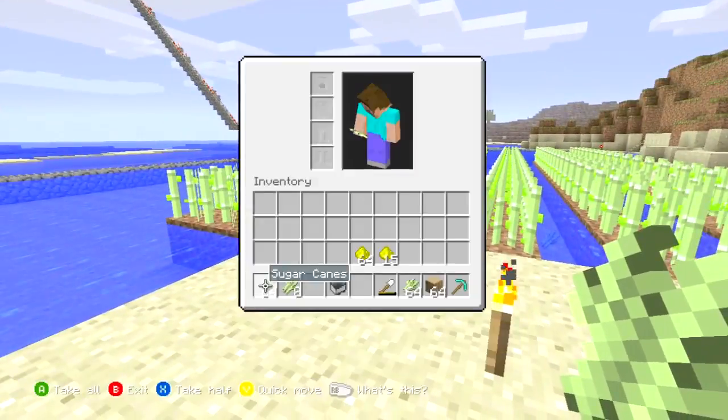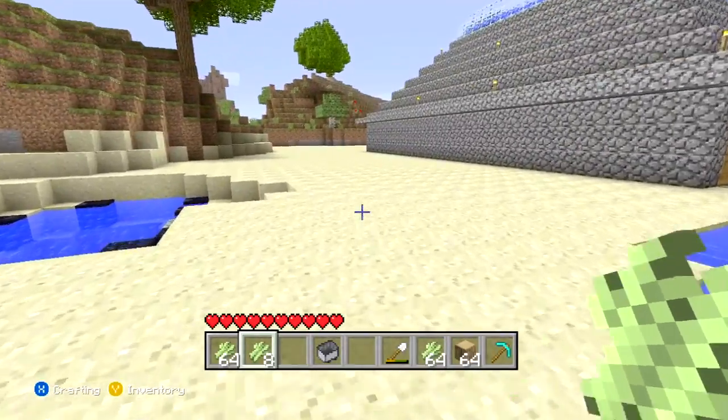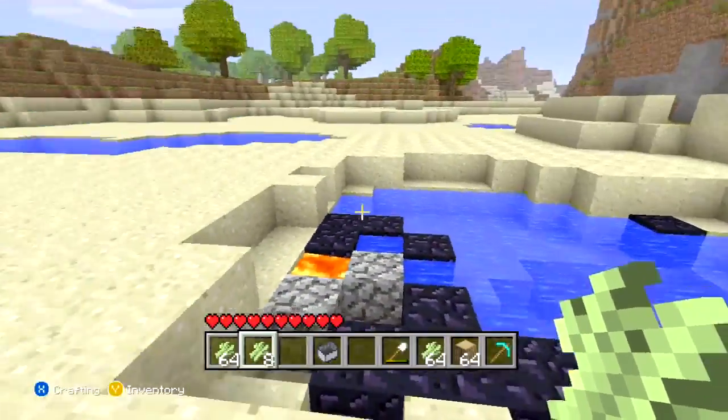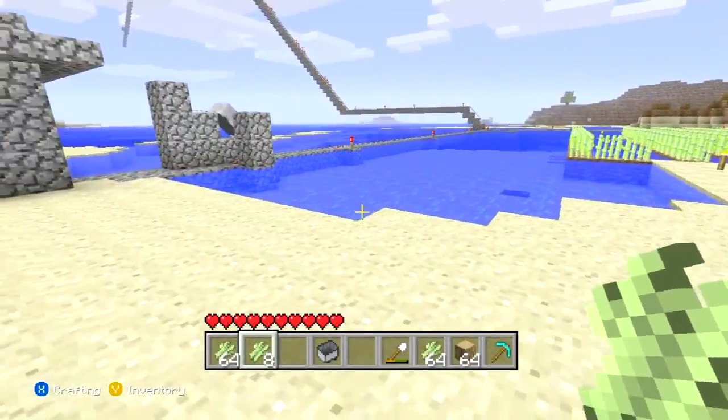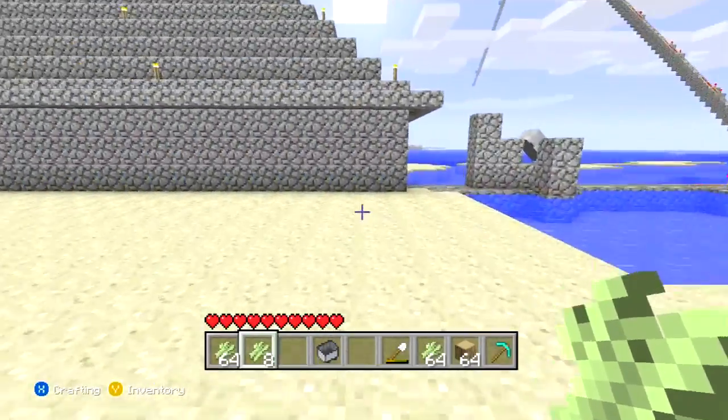Alright, so we're replanted. We have two stacks of 64 — that should be good enough to get some paper. I also made some obsidian over here; I found some lava and got a bunch of buckets made. I was like, I'm going to make a bunch of obsidian. I made another portal — I'll probably show you guys that as well.